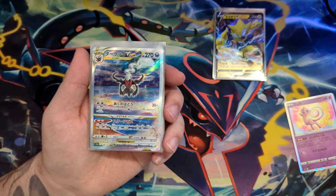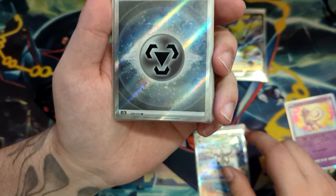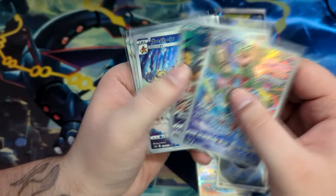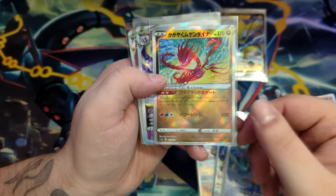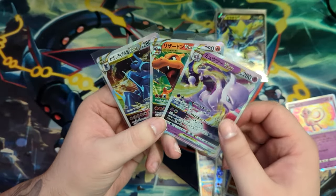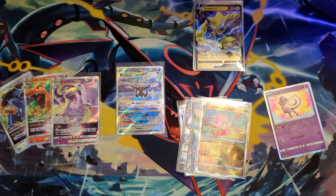So here are some of my favorite pulls from this opening. Of course our secret artwork, the Darkrai — what a sick illustration, holy moly. We have the secret rare metal energy, of course. All the art rares: Deoxys, Galarian Zapdos, and McMortar. And right here the Radiant Eternatus, and the three V-Stars we pulled: Mewtwo, Charizard, and origin form Dialga. That was really cool. I hope you enjoyed this opening. If you did, a like and a sub would be appreciated. Thank you so much for watching.